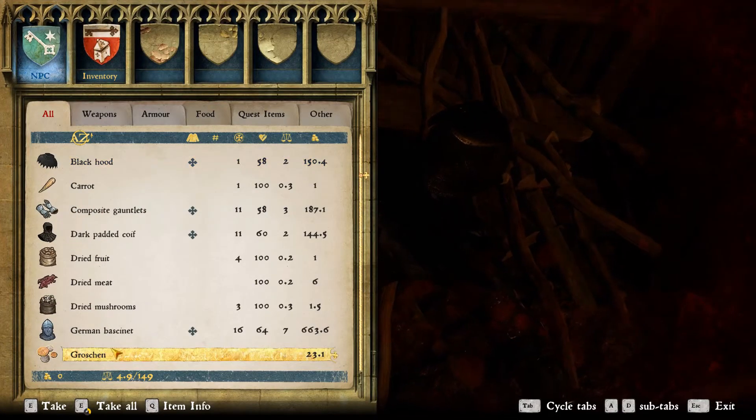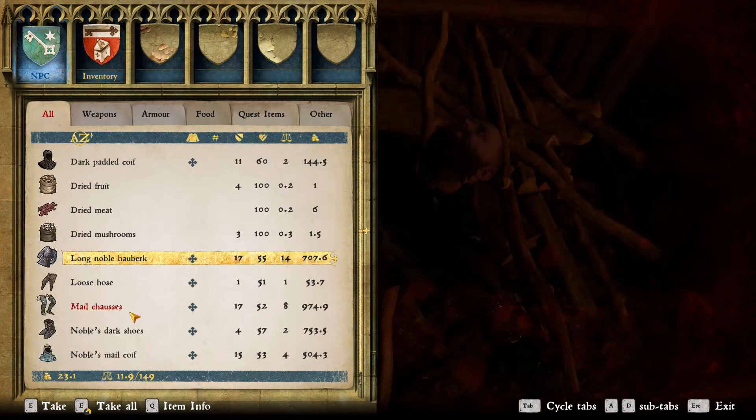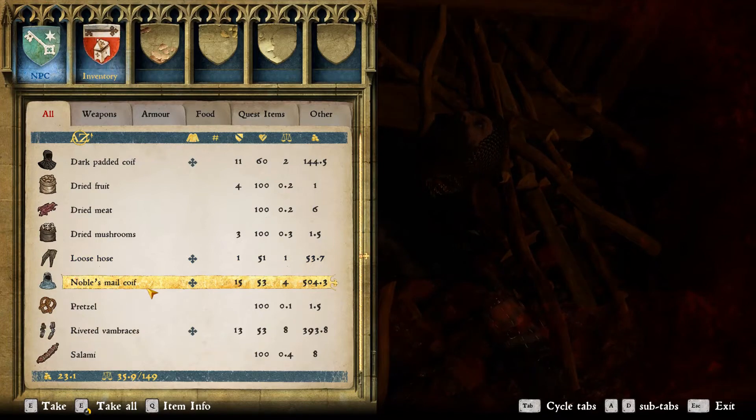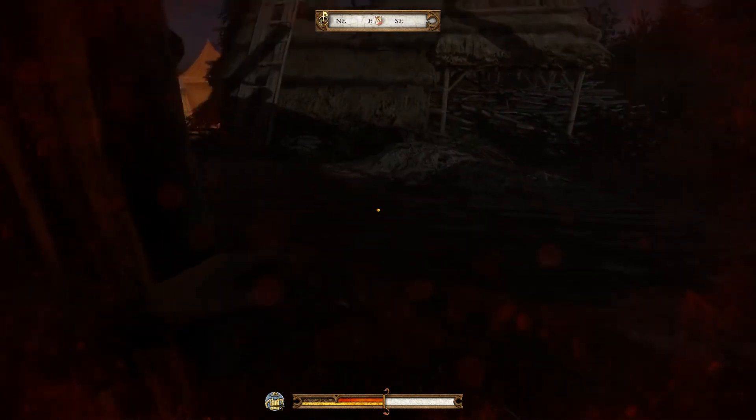And his groschen — that's all I really want. Well, he has a couple of expensive things here like this German bassinet, the hauberk, the mail chassis, and the shoes. That's about it though — I don't really want to over-encumber myself.